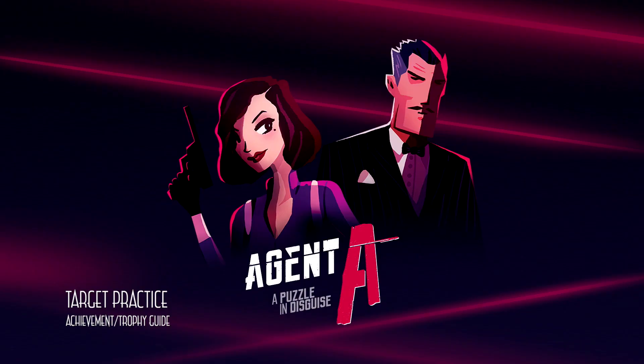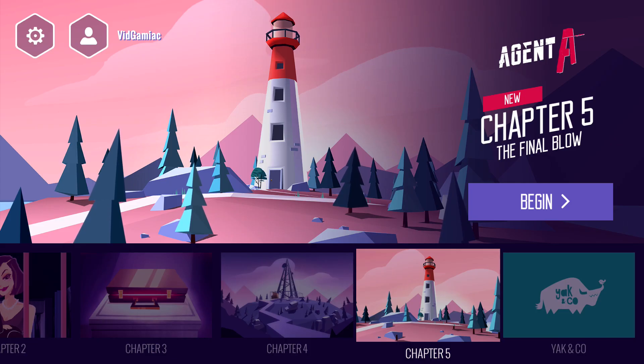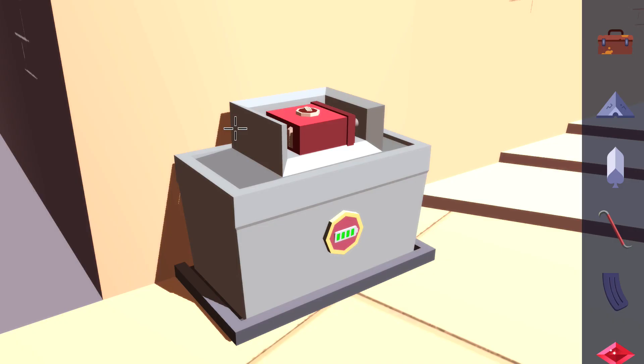Hi everybody, it's Sharon here from VidGamiac.com. Here we are today back in Agent A grabbing the Target Practice Achievement. This one's going to be done in Chapter 5, right after you get back from the lighthouse with the battery. You should be looking for a place to charge it.